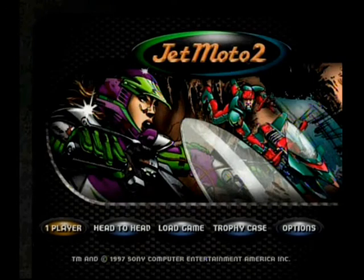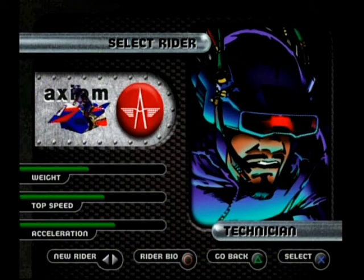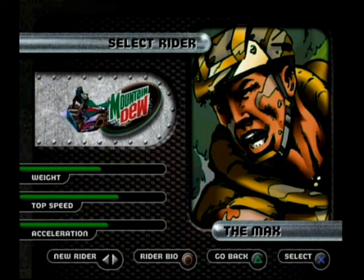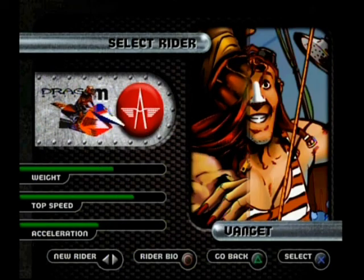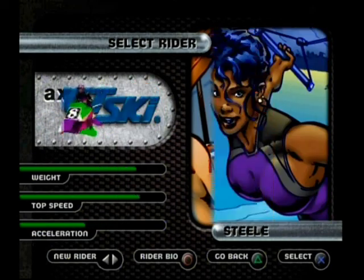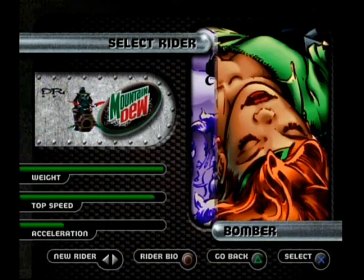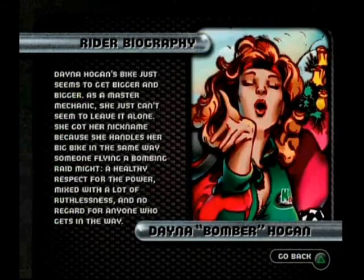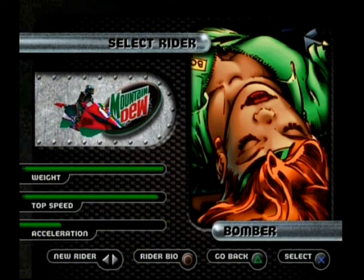Jet Moto 2 was released a year later — more levels, more action, more difficulty, but less riders. They actually reduced the number of riders this time; now you only have 10 riders to choose from and only 10 races at a time, opposed to the original having 20 riders per race. The bio screens carry over from the first, though I don't really care to get to know these people. I mean, in a game like Twisted Metal it's cool to read about Sweet Tooth, but who are these people?